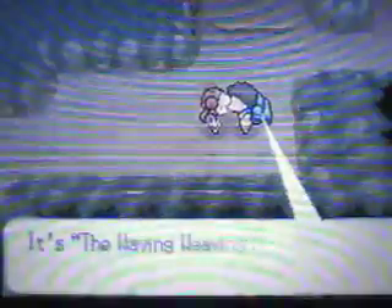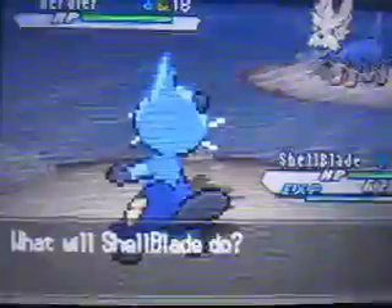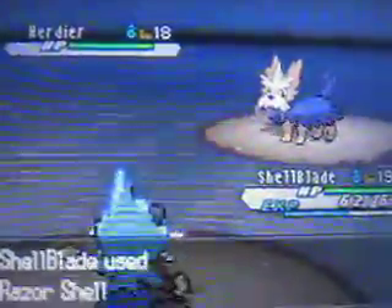Let's go up here - we've got a Backpacker. We're going to take him down with probably one Razor Shell from Shell Blade. And his Herdier should go down easily with Ryu. I'm not going to switch to Ryu because he has the experience share. He gets a defense drop from that Razor Shell. Let's just go for Water Gun and that's going to take you out. Shell Blade gets a ton of experience points right there.